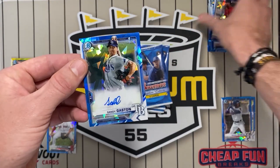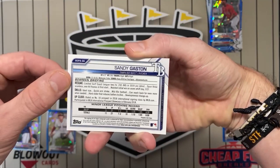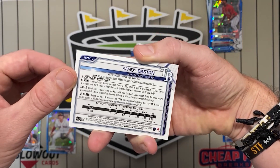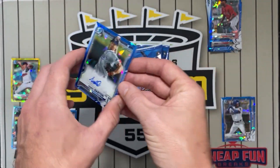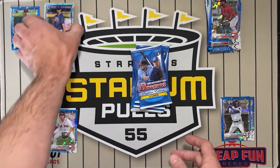Sandy Gastin, signed out of Cuba as a free agent in '18, only 20 years old. Well, let's hope for a little better luck in the second box.